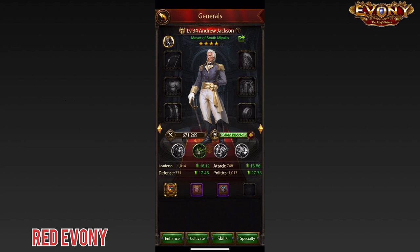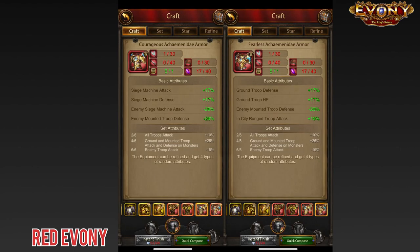Looking at the chest piece, the Courageous Akimene Day armor has two debuffs while the Fearless has one. Both of them have mounted troop defense. In this case, we will go with the Courageous Akimene Day. We'll go to our General and suit him up.